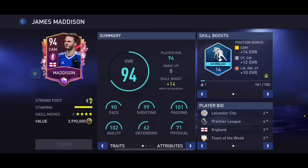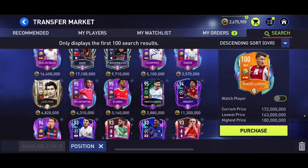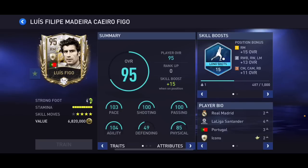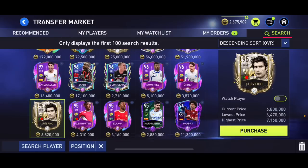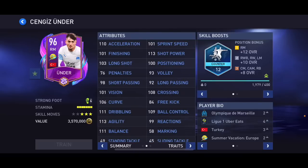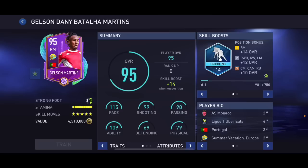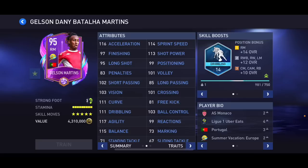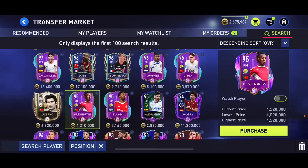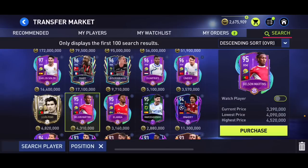At right mid, 95 overall Luís Figo is 100% going to be under 5 million coins when the event ends as he's the free play card for the Star Pass — so when he is, he'll be the best. Right now the best is 96 overall Ünder — four-star weak foot, good stats. There's also 95 overall Gerson Martins who is incredibly fast at 115 pace — great for pure pace at right mid. But overall Ünder has a slightly better card; Gerson Martins is faster but I prefer Ünder.